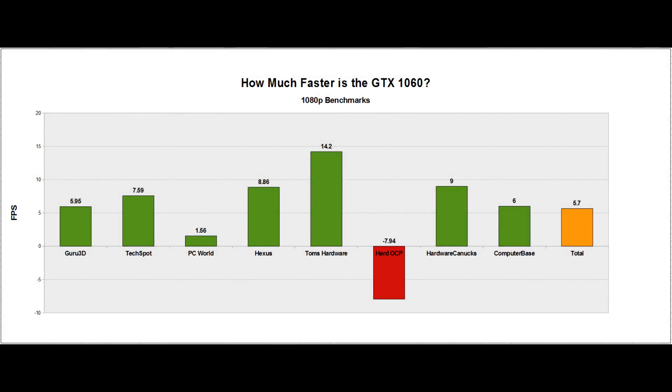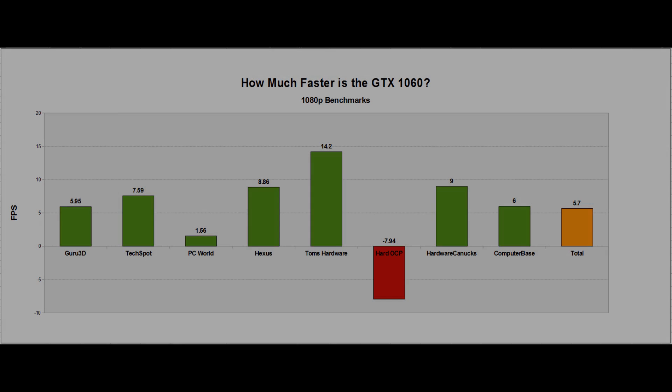If you look at this 5.7% faster total and throw out the outliers like Tom's and HardOCP, it brings it to around 5%. But then you need to consider that Hardware Canucks, Hexus, and Guru 3D all included Doom on OpenGL instead of Vulkan, while TechSpot included both versions. What it realistically means is there is very, very little difference between the GTX 1060 and the RX 480. The 1060 has a little bit of a lead overall — you can clearly see it in the benchmarks — but we are talking low single digit percentages. Generally speaking, it wins more in older games and performs fairly well in Gameworks titles, but almost everywhere found the same story in DX12 with the RX 480 having a small lead in most titles.